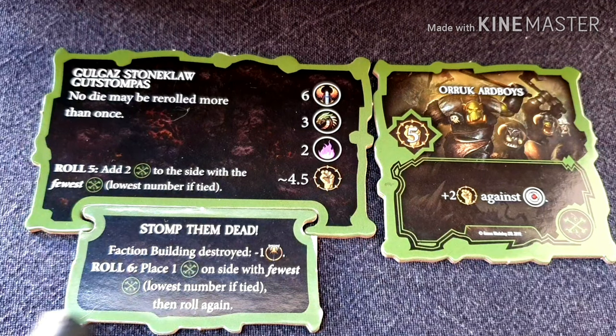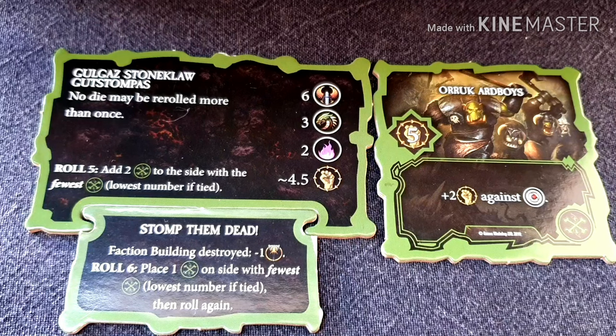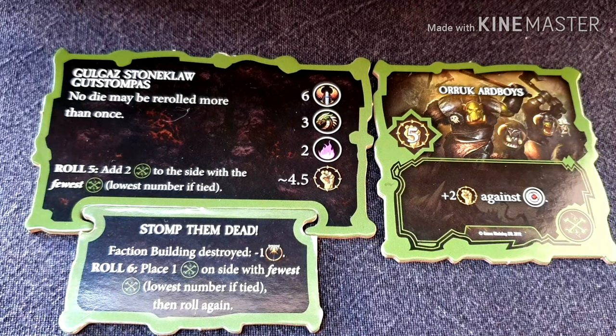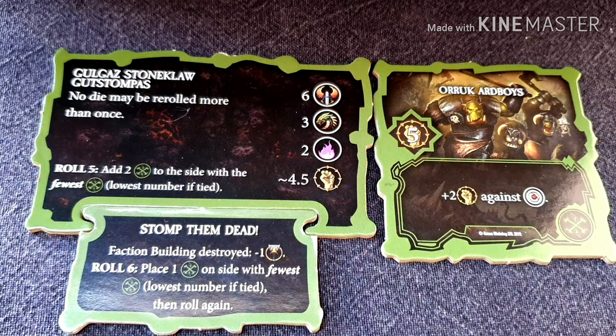For the enemies we have an overview tile and a war cry tile that slot in together. The overview tile will list the numbers and types of units found in the enemy deck and also give the average strength of the units. The overview tile gives an ongoing ability that says no die may be re-rolled more than once. The overview and war cry tile also let you know what happens if you roll a five or six during the enemy prepare phase. The war cry tile gives an additional ability to the orcs — faction buildings destroyed means I will lose one influence. For the enemy tiles it will show the name of the enemy with artwork, and here there is a fist with a number representing the strength that must be reached or exceeded to defeat them during a battle. At the bottom of the card it will show an ability that can be used for the orc units during the game.